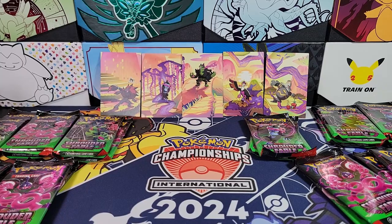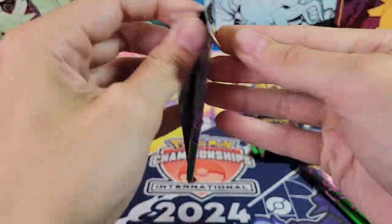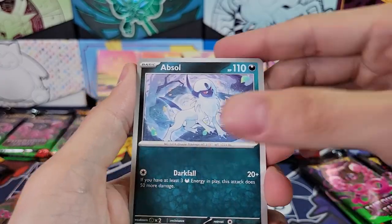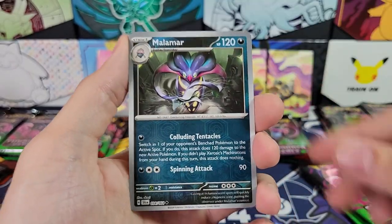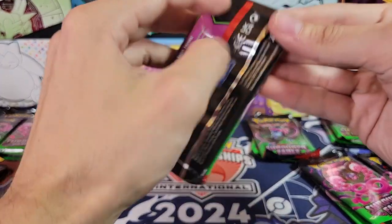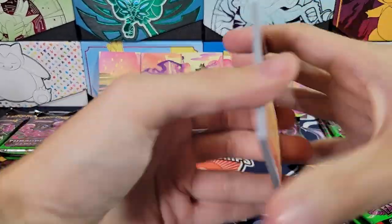I will be giving away the top hit. We're doing these tins one at a time. I kept the packs all from their respective tins, so we'll see how many tins have none, how many tins have one, how many tins have two. Hits so far from prior openings: Fracture, Night Stretcher, Genesect, Binding Mochi, Reverse Bewear, Reverse Malamar, and a Zoroark. I've opened 20 packs so far on the channel in a combination of two other openings.